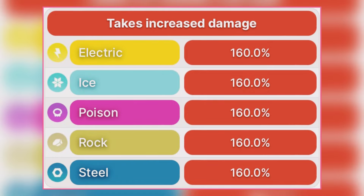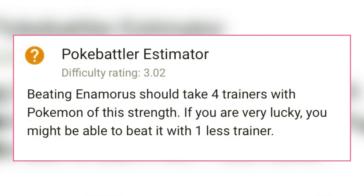It is weak to Electric, Ice, Poison, Rock and Steel type raid counters in-game, and Cyne is not available in this rotation to catch. Coming to raid difficulty, at least 4 trainers with good counters are required to beat this raid boss.